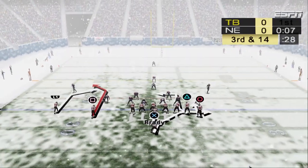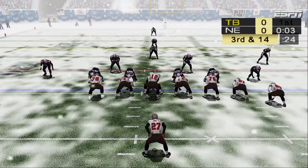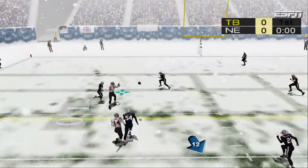They force that one backwards, and that's going to make this third down that much harder. They also make it easier on themselves by wiping out all the potential short yardage plays they might face.